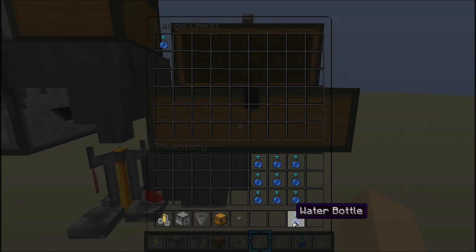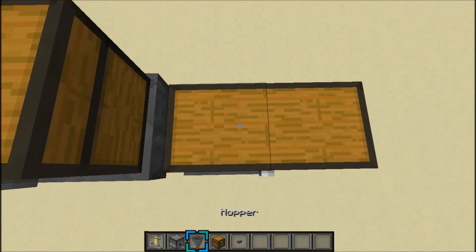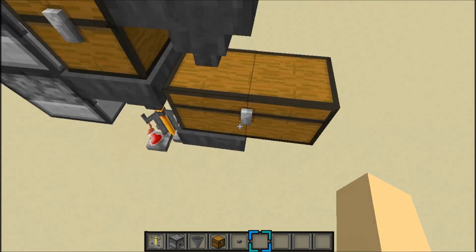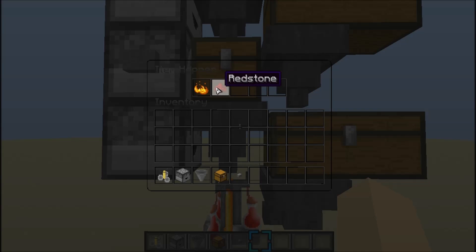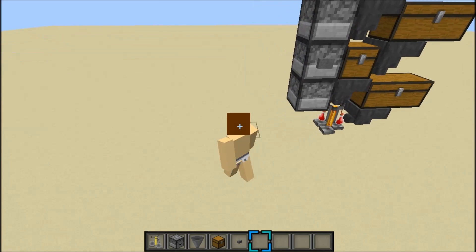What I like to do is actually put another hopper on top of that chest, and then put in two chests, and then you can fill those. So you can see these water bottles — when you hit the button, it's going to put your nether wart in there, it'll put the blaze powder, then the redstone, and it'll automatically brew potions.